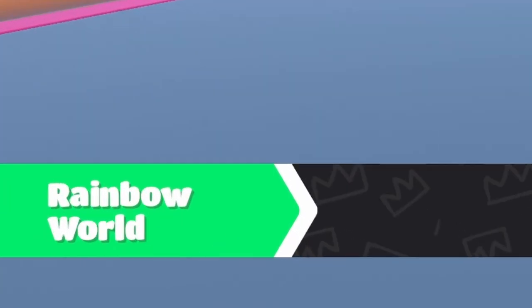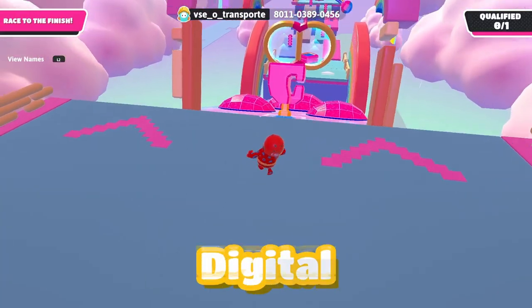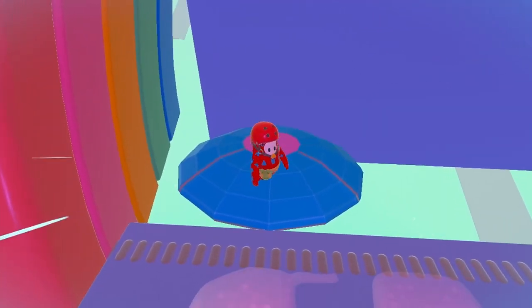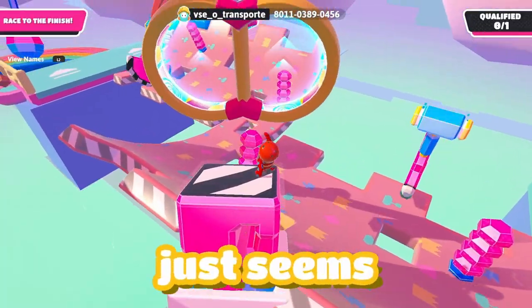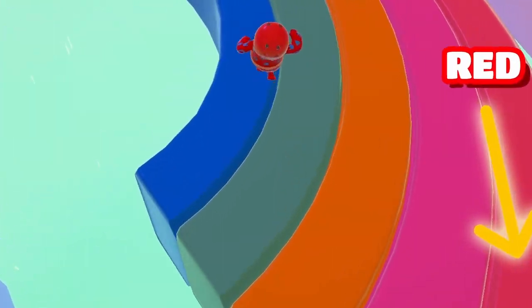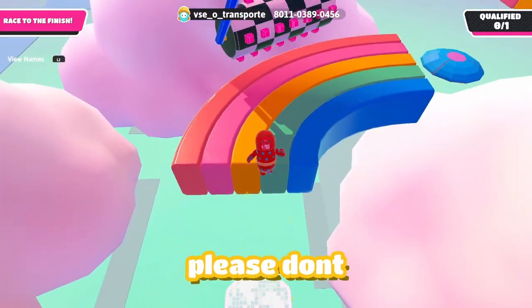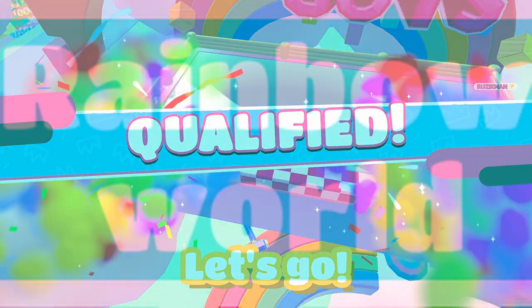The next map is Rainbow World Five Sail Transport — a digital theme, so I don't think there's too much red. Yeah, all of these are pink. The edges of these rainbows are red so I gotta not touch those. That's a lot of rainbows — the map is literally called Rainbow World. This one is actually pretty easy, and there's the finish line. Let's go, we made it!